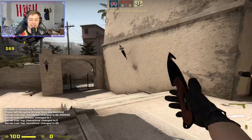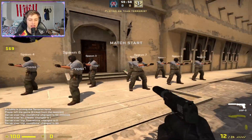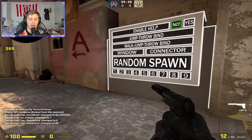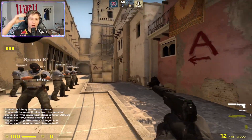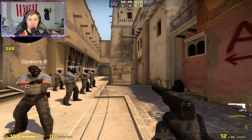What this map does is take you through every single spawn you could possibly have and help teach you how to throw these smokes. For almost all of these you're going to need a run jump bind - I'll leave that in the description of this video.